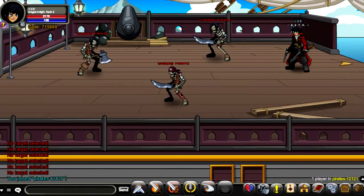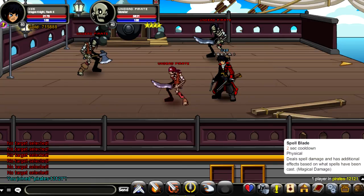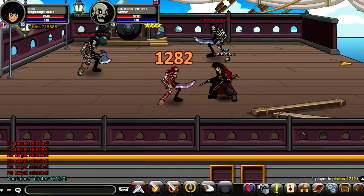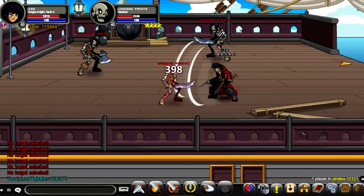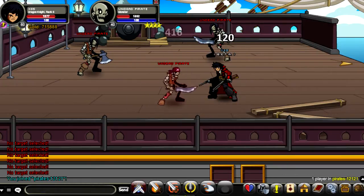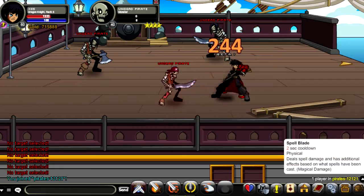For your auto attack, it's called Spellblade. The damage production is based on how much spell power you have. With 712 spell power, your damage output is going to be quite high — right there it's hitting 1.2k just from the auto attack alone without anything applied, so it deals quite a bit of damage.